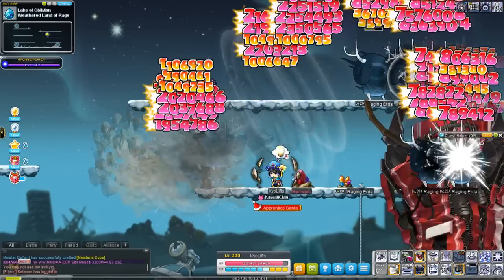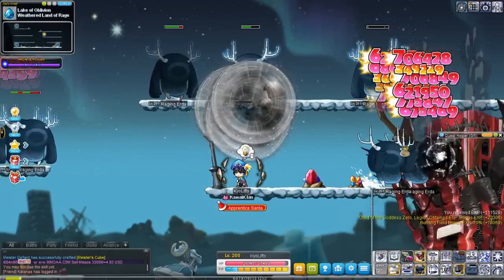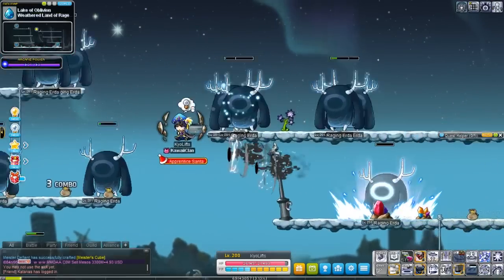So you see how I have that much Psychic Points? When I throw the enemies, I gain some, and then as the black hole hits, I also gain more.